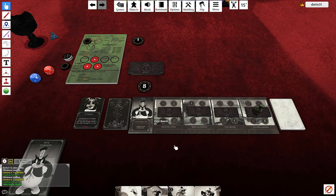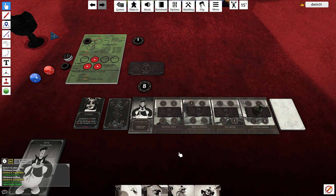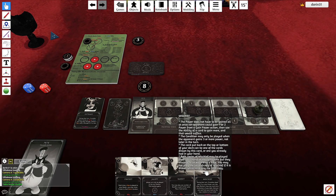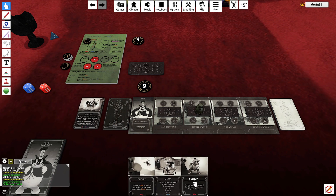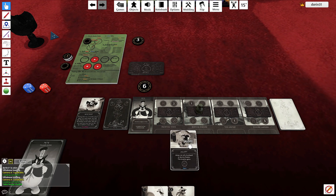It's important for Pete to have power because of this objective - he has to play a lot of allies. The items are expensive. Let's start to build our position here, gain one, discard Mischief. I'll play the Jalopy at the Service Station.